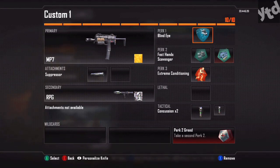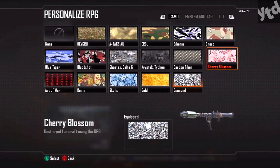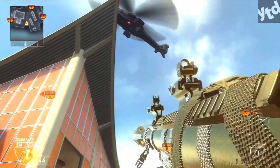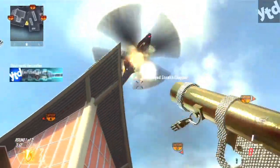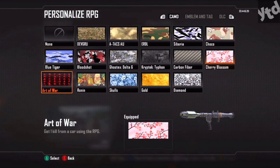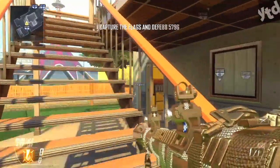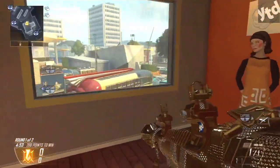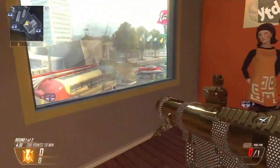Cherry Blossom: destroy one aircraft using the RPG. I would highly recommend Blind Eye for this — it's a little bit of luck being able to hit a stealth chopper. Art of War: get one kill from a car using the RPG, just like the SMAW. I recommend the Nuketown playlist. If you don't have Nuketown, you're in for a bad time — it's going to take luck.